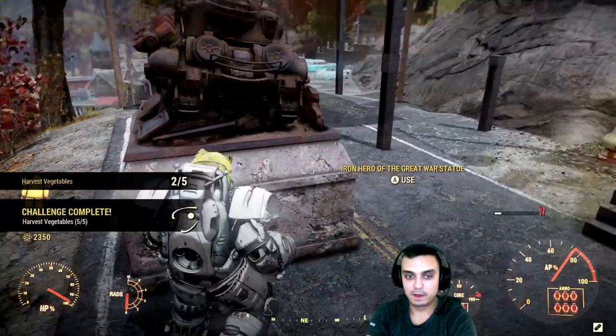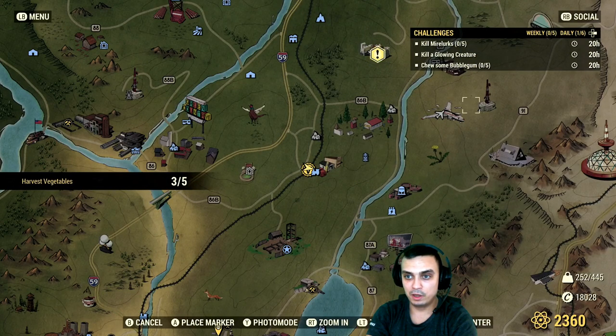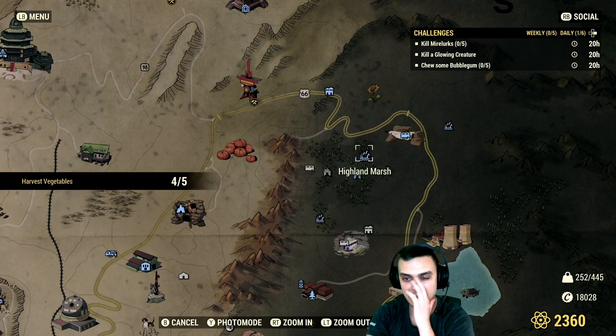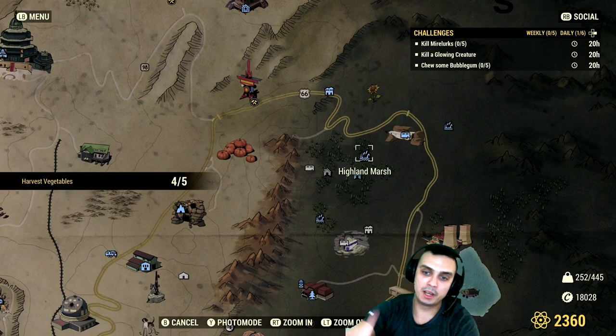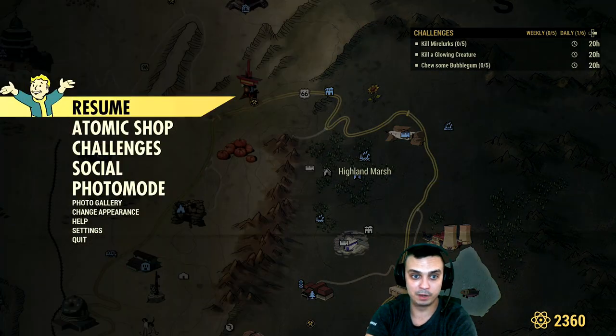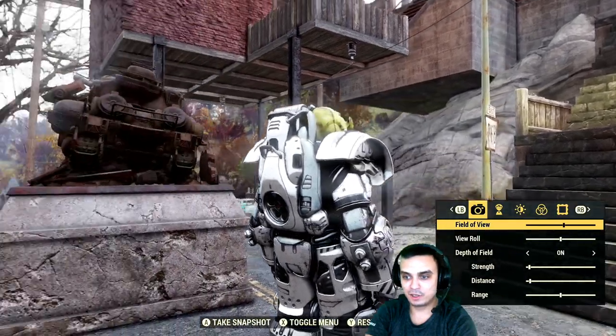Done! Now let me show you the other location. Go over here to Highland Marsh and just run straight — you'll find your glowing creature and your mirelurks. You'll get an additional 30 atoms with no problem. I'm also going to check my stash for bubblegum and complete that one too. So in reality it's like 50 atoms that are super easy to get today.